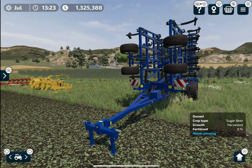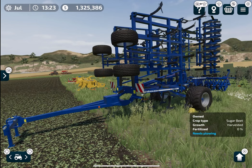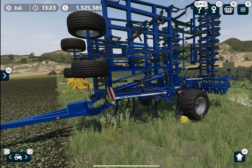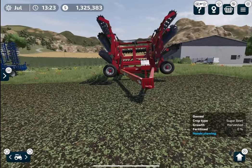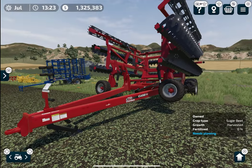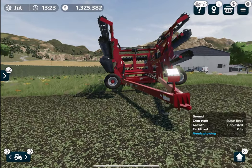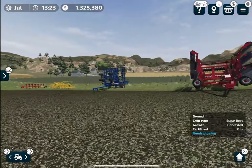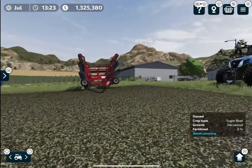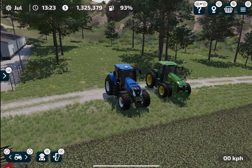Next we have this deep cultivator, and as the name suggests it's a cultivator you can use to prepare your field if your seeder does not allow you to direct seed your crops on a new field. And finally we have this shallow cultivator, which is used for stubble tillage fields — I will explain later in this video what this cultivator is about. It will act like the deep cultivator but with some changes. Now let's get inside this New Holland T8 Genesis and start the video.